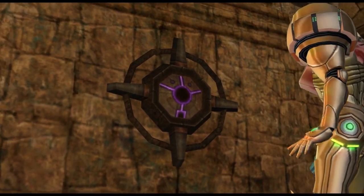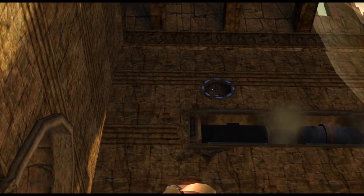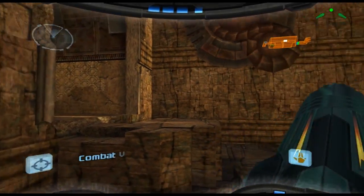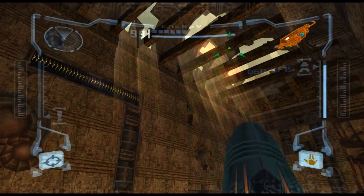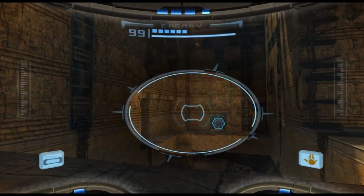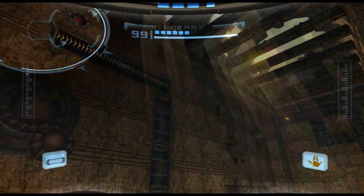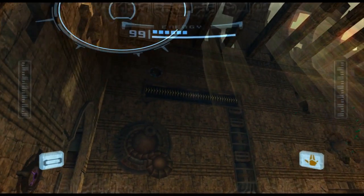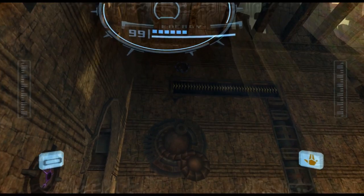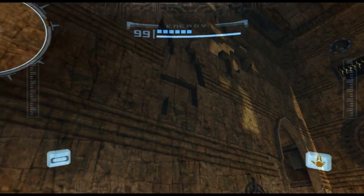Something behind the wall appears to have been activated. Morph ball track — good. There's a missile expansion up there — that's what we could hear when we came in the room. Doesn't seem to be a way up there at the moment; I'll have to come back through in a minute. What's through this section — a missile door?